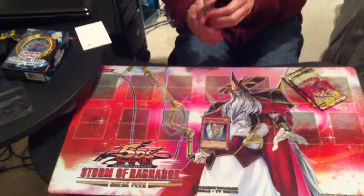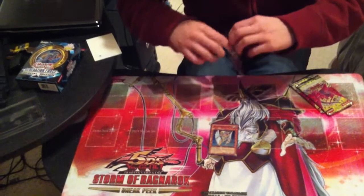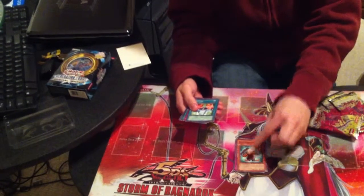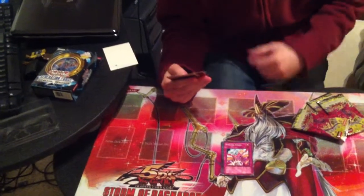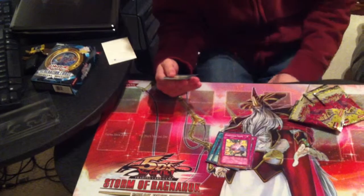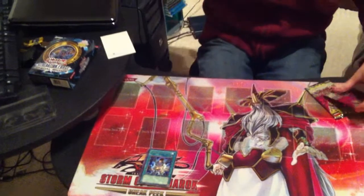Let's start with one of these packs. Let's hope for something nice to pull. We got Morphtronification, Iron Chain Coil, Teleport, Syncrostripe, Paralyzing Chain, Morphtronic Engine, Gadget Driver, Confusion Chaff, and Fragrance Storm. So pretty much we got one rare — not too big.